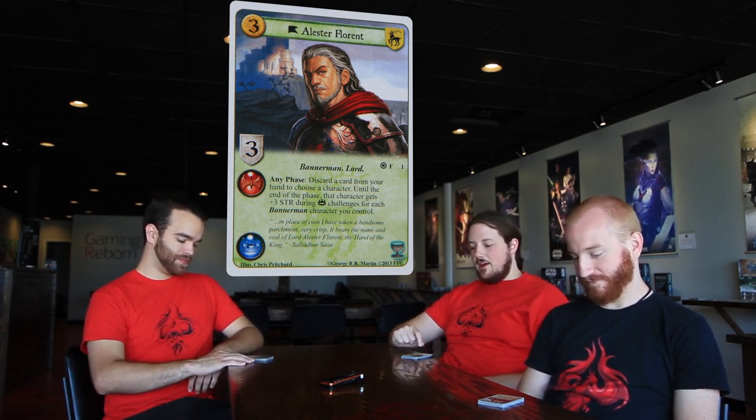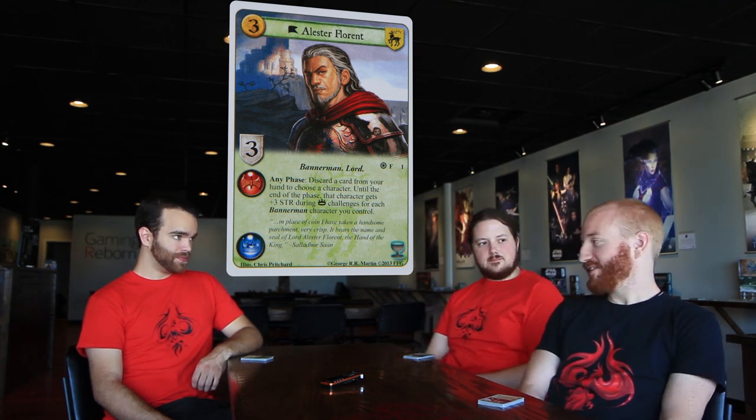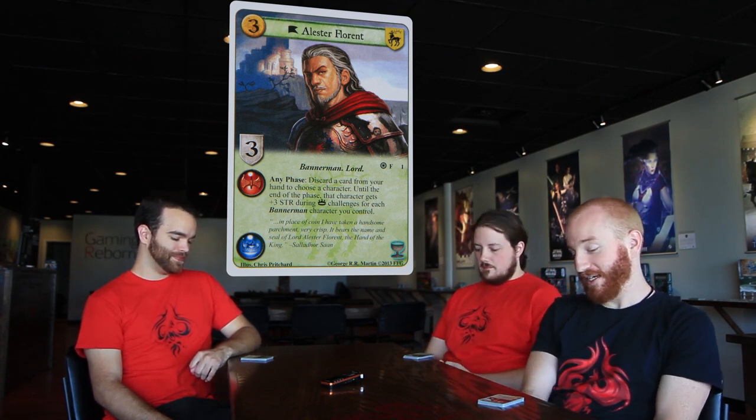Unique Baratheon character, Alistair Florent. Three cost, three strength, military and power icons, Bannermen Lord, Holy Crest. Any phase: discard a card from your hand to choose a character. Until the end of the phase, that character gets plus three strength during power challenges for each Bannermen character you control. The any phase isn't blowing the world up, but it's a Holy Crest — three cost for three strength. That is really what this card is to me.